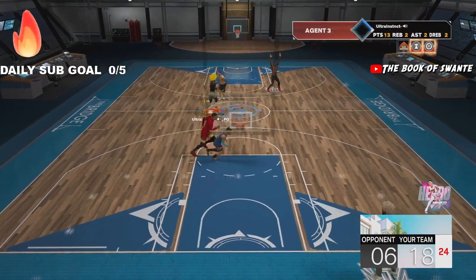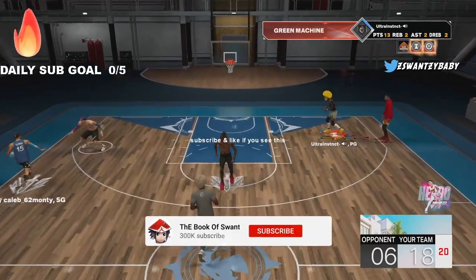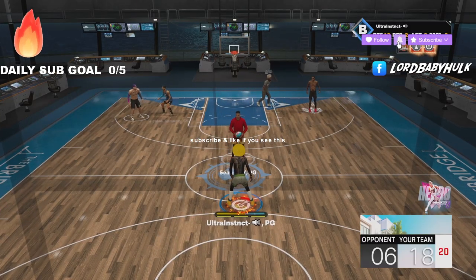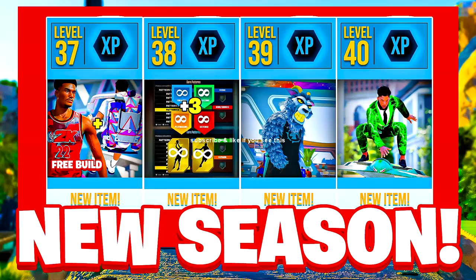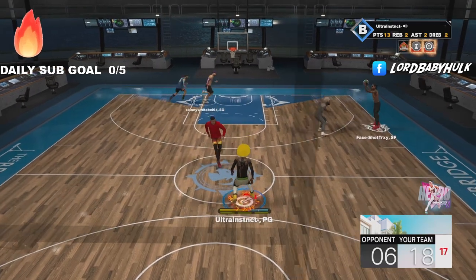They finally released the patch notes for current gen. There's like a one gigabyte patch for next gen but a 40 gigabyte patch for current gen. They just released it on the same day they dropped all the Season 6 rewards — I just dropped a video on that, go check it out after you watch this. It's the ISO God Sensei, the greatest bucket in existence, and let's get into these patch notes.